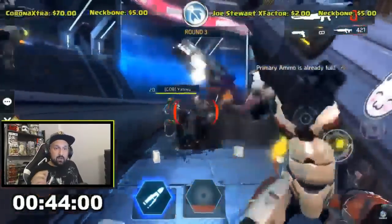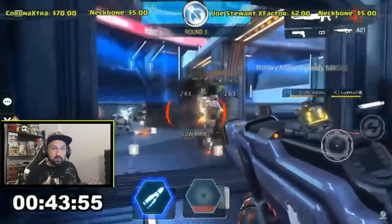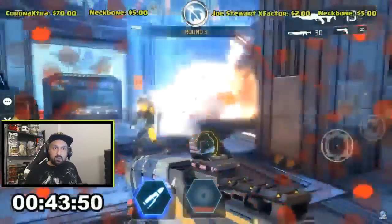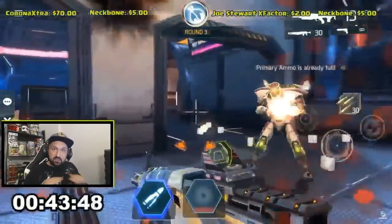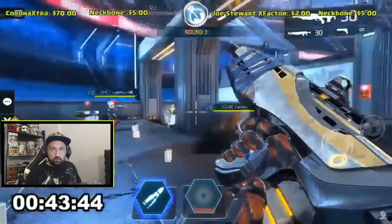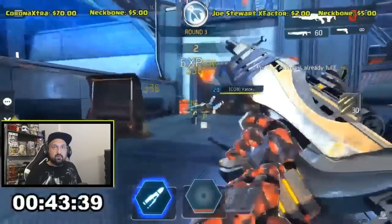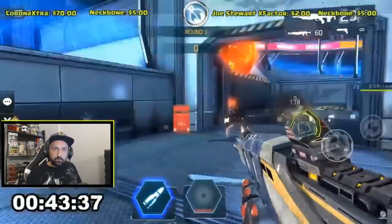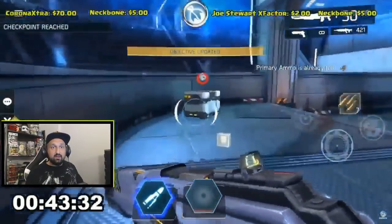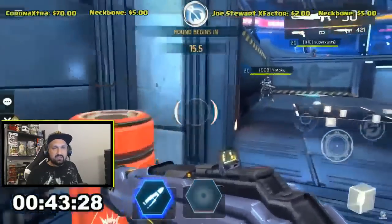Pro tip here: do not kill the twin blade — focus on the gray enemies only. If you kill the twin blade, other twin blades will spawn. If you ignore the twin blade and just kill the trash mobs, then when you're done with the trash mobs you kill the twin blade and it's over. You don't have to kill multiple twin blades — just kill the trash mobs first until no other trash mobs spawn. This will really help clearing the arena faster.